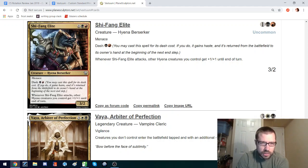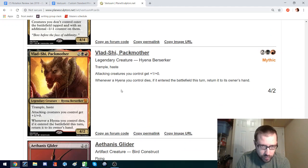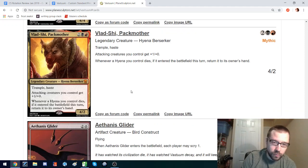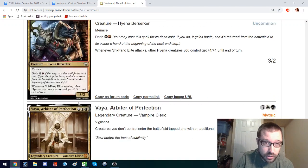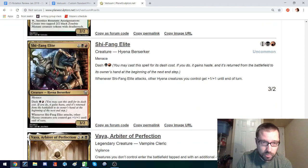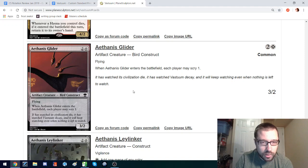Being able to dash in a 3-2 Menace for 2 is a pretty good rate. This kind of hates on your opponent's creatures — 5-mana 4-4 Vigilance. Vlad Shi, Pack Mother: 4-mana 4-2 Trample Haste, attacking creatures get plus-one plus-zero, so really when you play this it's a 5-2 Trample Haste for 4 that also helps your other creatures. When it dies, if it entered the battlefield this turn you return it to its owner's hand. If you have other Hyenas like Shifang Elite, this synergizes — you can dash them in, and if they die, they go back to your hand regardless.